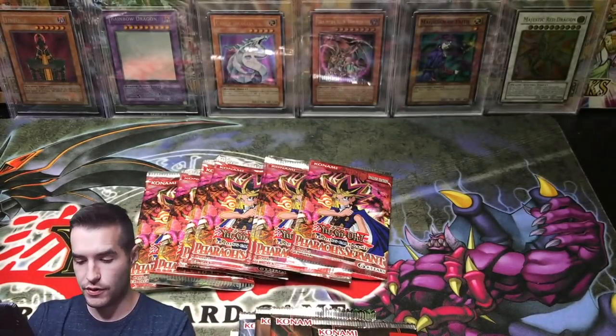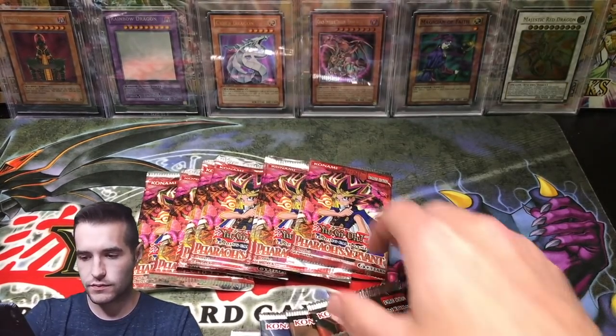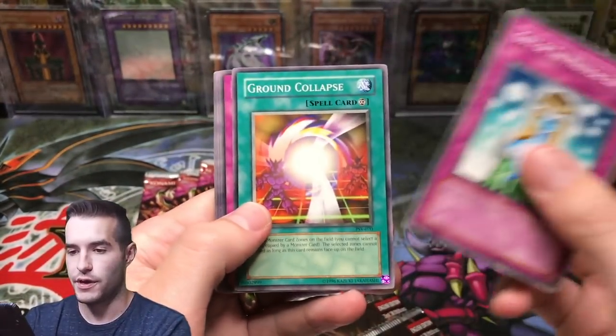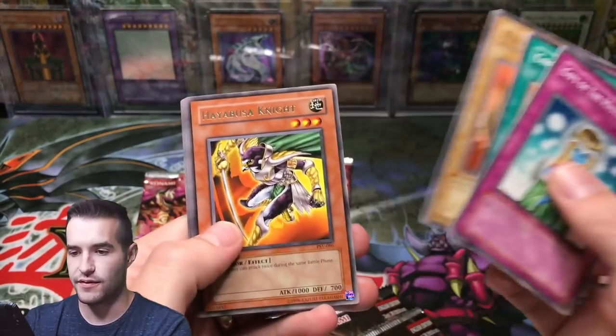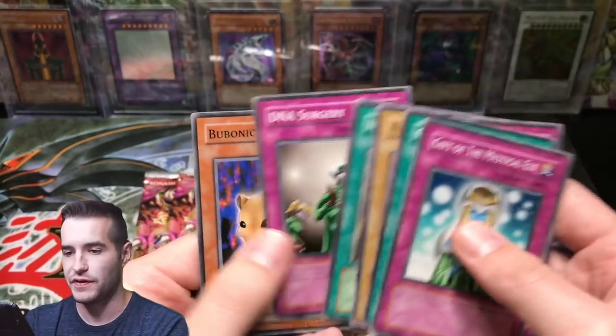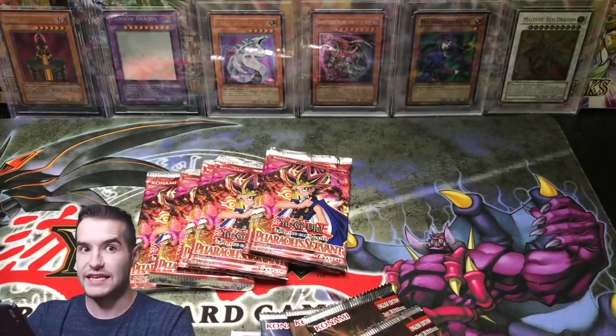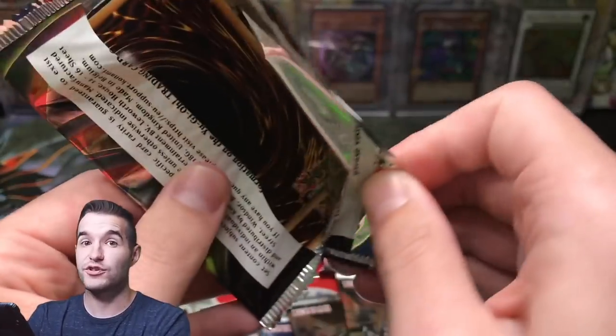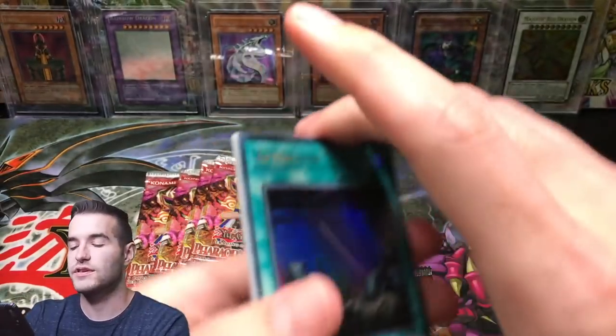Polar Penguin. Let's go to another Pharaoh's Servant - come on, give us a Jinzo. Hayabusa Knight. We're gonna have to open that the other way because they stick together really easily. We're getting shut out so far, but I have a good feeling that we're gonna end it with something fire.